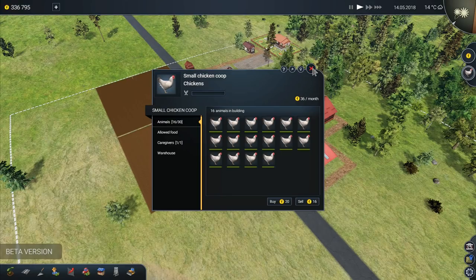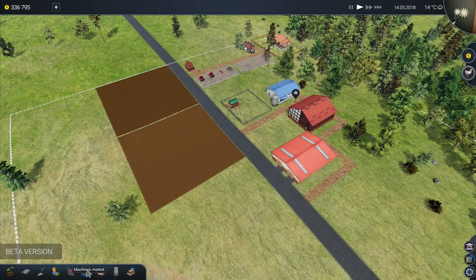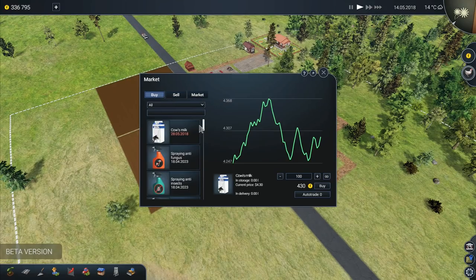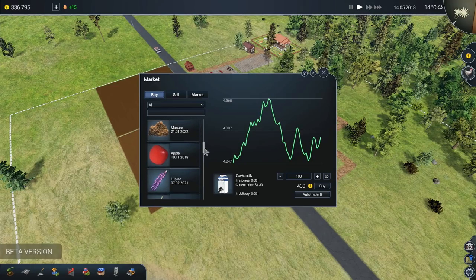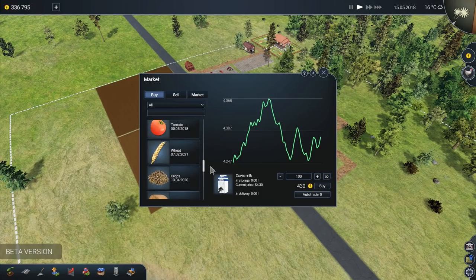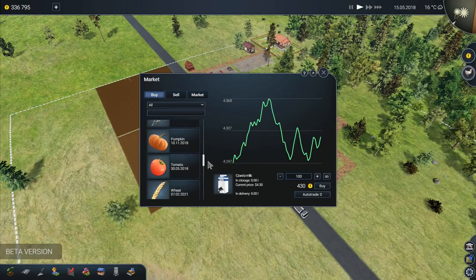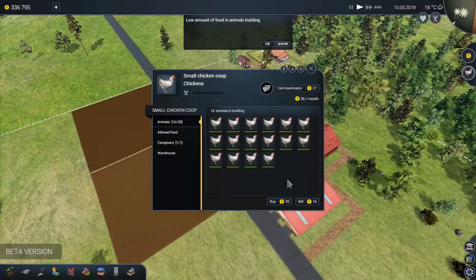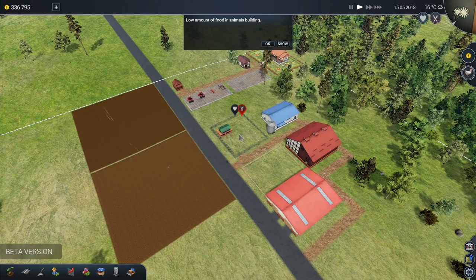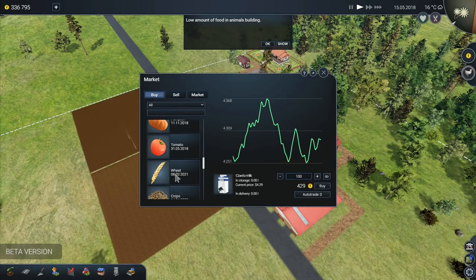I guess we have to go to the market because we've got to be able to find a way to get them some food. So if we go to it's not the machines market - we want to go to this market right here. Sell, buy - we're on spraying chemical, liquid, manure, apple, lupine, grass, pumpkin, tomato, wheat, crops, lupine seeds. There is a lot of depth to this game, you really sort of start to get lost in it. Your animals are ready for breeding. Call inseminator - we'll do that. Let's go back to the market, we want to try and buy some wheat to feed the chickens.